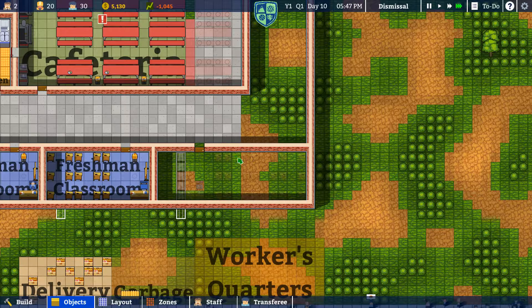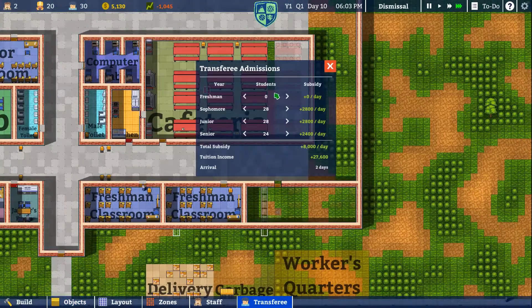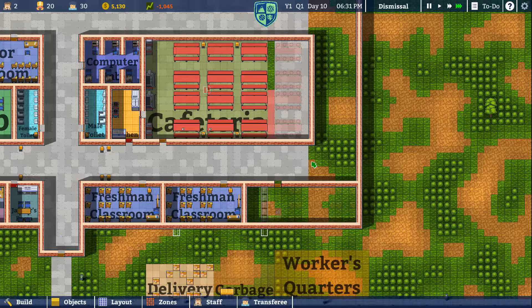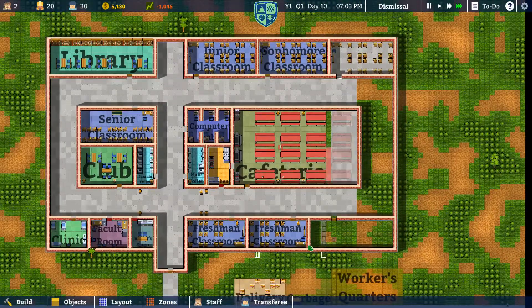So there's a row of three — one, two, three, four, five, six, seven. Twenty-one extra freshman. We're going to get a lot of extra money from this, which is going to be great. It's going to be able to pay for all the staff and everything. Hopefully they can get everything built in a single day. Oh boy, we'll see if this is even doable.